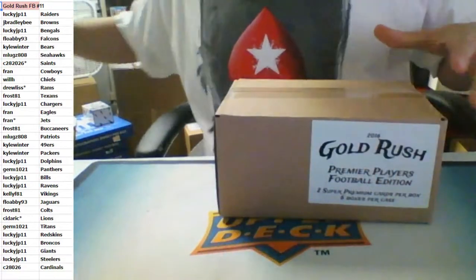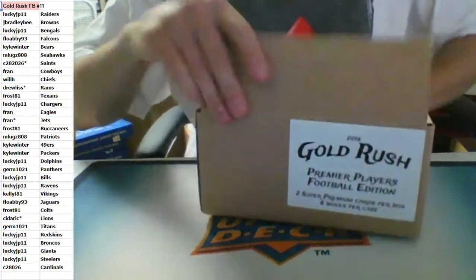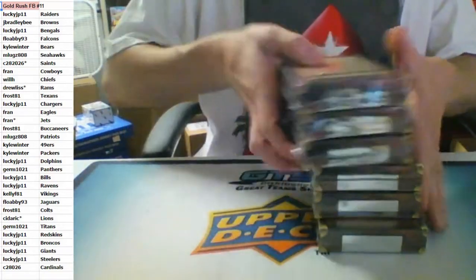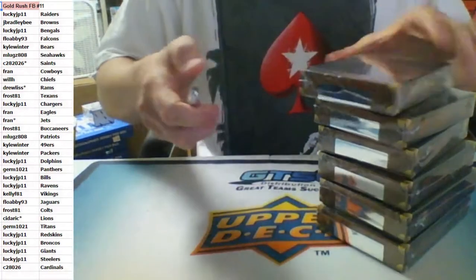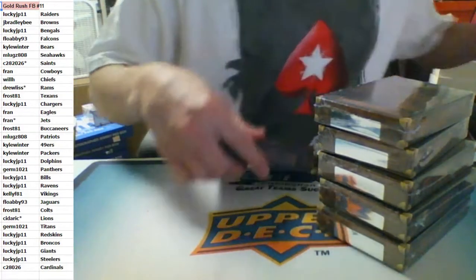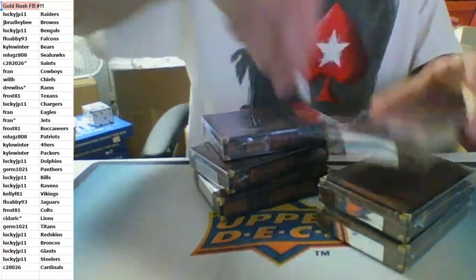Here is case number four coming at you. Number 12 is in the store and the dual case is in the store. The dual case is obviously closer, but we know these fill up quick. Once we start breaking them, people jump into the next one. So lock up your spots. We'll get number 12 off, we'll get the dual off. Exquisite football may end up going next. Actually, Inception baseball — does anybody want a full spot in that Inception? $165 gets you a random division, 40 hits. And if you want to split your division, you can do so for $85 — two different people can get in on that break.